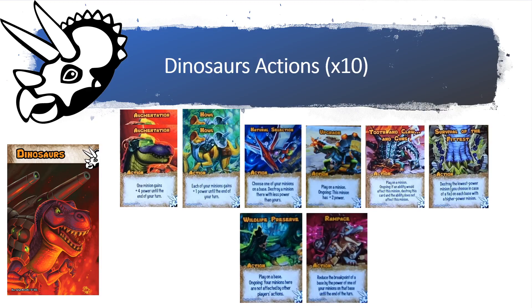Tooth and Claw and Guns lets you play it on a minion, and if an ability would affect that minion you get to destroy that card and the ability does not affect the minion — kind of like a little barrier. Survival of the Fittest says destroy the lowest power minion you choose in case of a tie on each base with a higher power minion, and since most of your minions are higher powered, that card can become a pretty big swing turn. Wildlife Preserve lets you play it on a base and your minions are not affected by other players' actions.